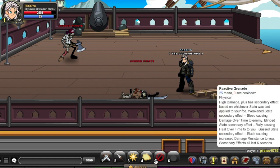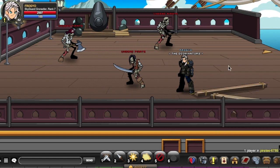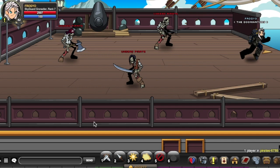There are 5 skills reacting to 590 skills. Physical skills do high damage plus a secondary effect based on whichever state was last applied to your enemy. The Weak state secondary effect causes extra damage to the enemy. Blind causes a second effect called Rally, which is healing over time. Gas causes a load, which is increased damage. All four secondary effects last 6 seconds.